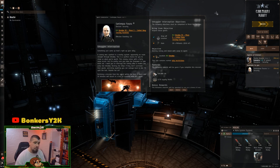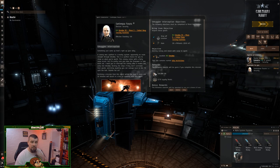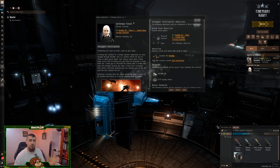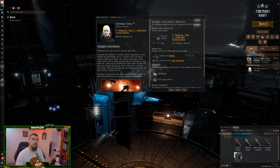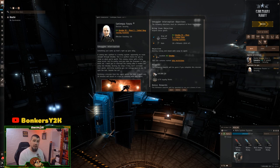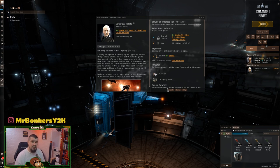In our cargo hold we also have a mobile tractor unit. When I land on grid inside the mission, I'll drop it and use it as my anchor point — it'll scoop up all the loot so I don't have to fly around collecting everything. If running with a team, a teammate can warp in, go straight to where the MTU was, and pick up the cargo container and the wrecks.